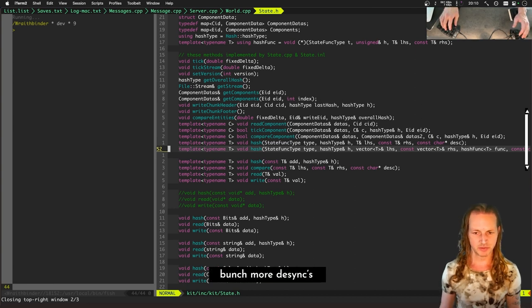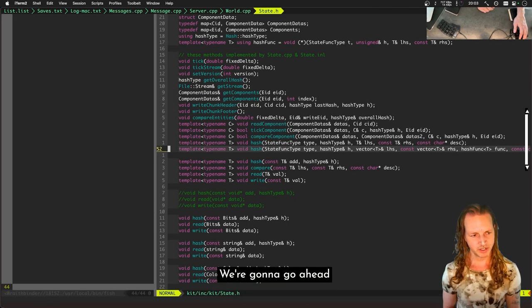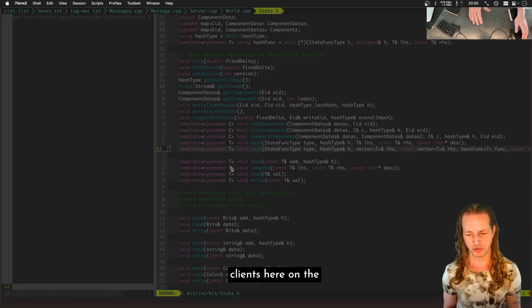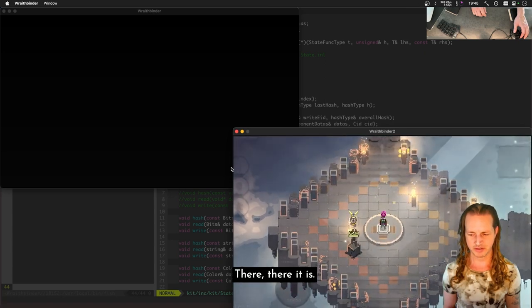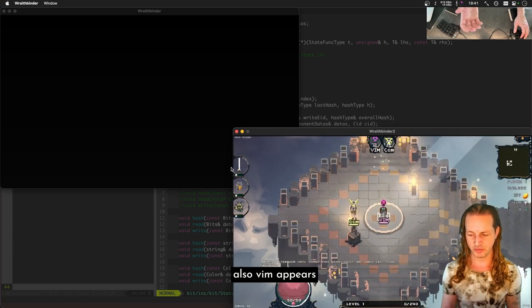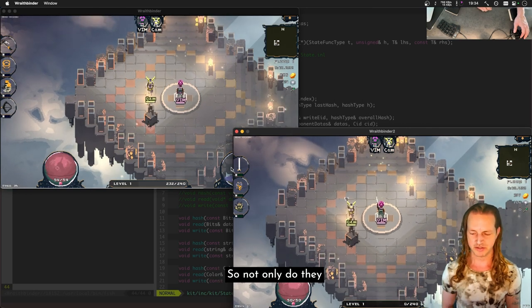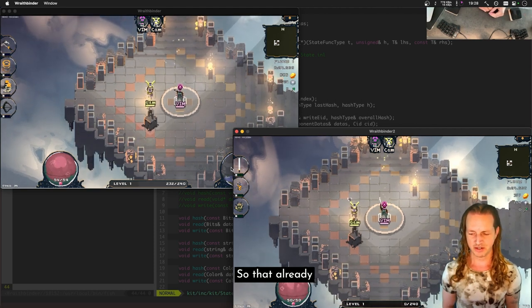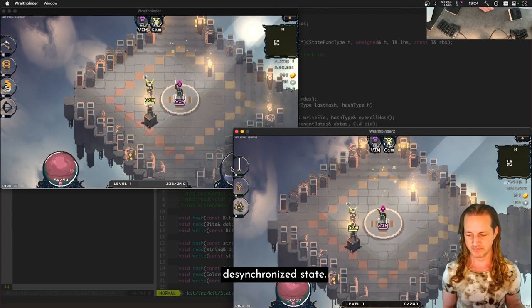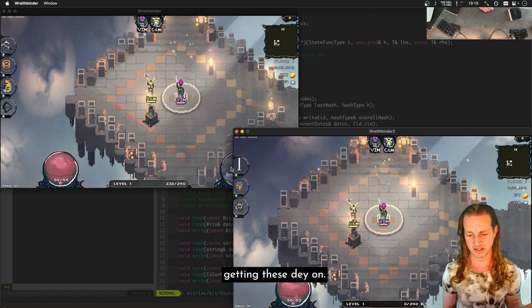Now we have a whole bunch more de-syncs, all having to do with clients starting at different times. When we run it, you can see the bottom right client loads first, Vim appears on the elevator, and then the top left client — Vim appears on the elevator but the other player is teleported in. Not only do they start at different times, they appear on screen in different ways, so both clients start in a de-synchronized state with different positions and move-lock timers.